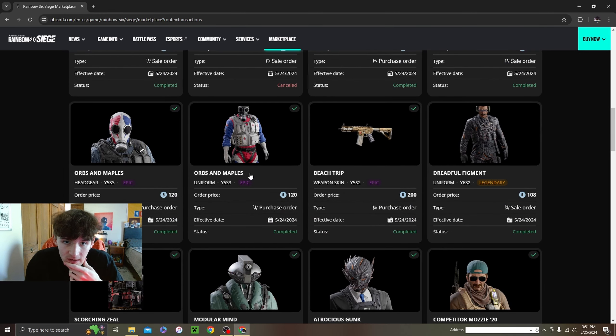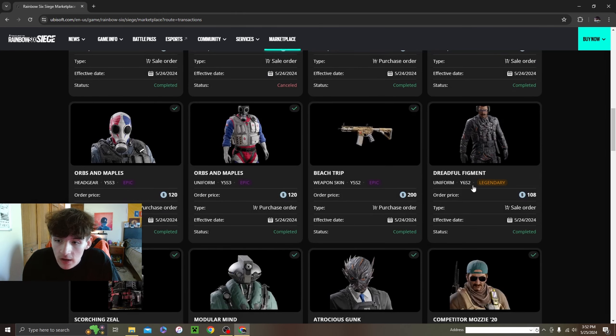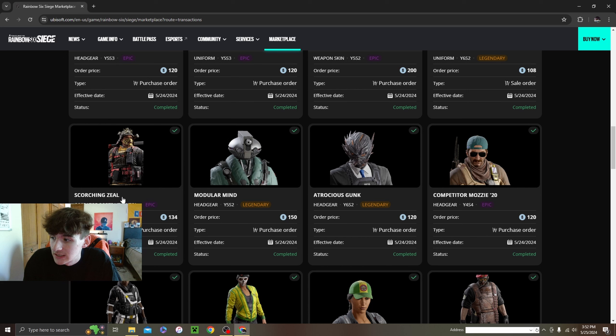We got this Smoke uniform headgear with a USA carnival coloring — looks really nice with the white gloves. I don't run a lot of Smoke but I had to get some drip for him. Then we got this Beach Trip seasonal skin — not my favorite but really clean, just under 200. If you need a cheap little seasonal universal skin, Beach Trip is probably your way to go.